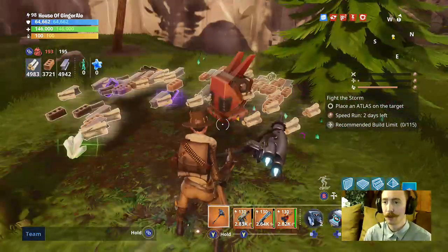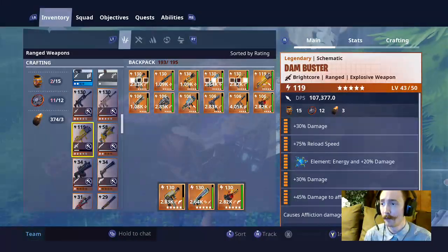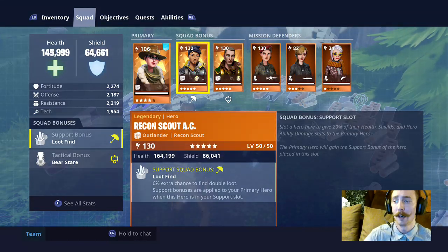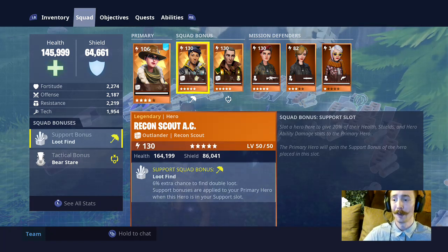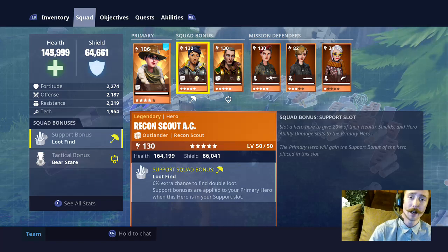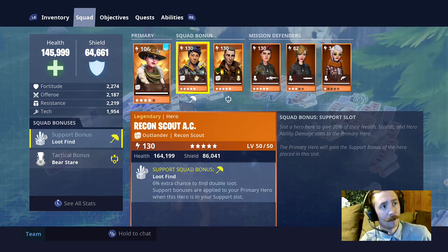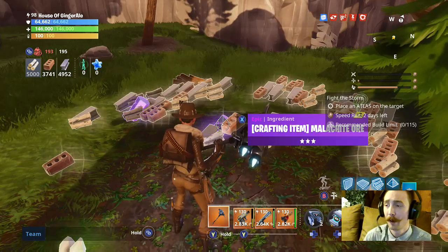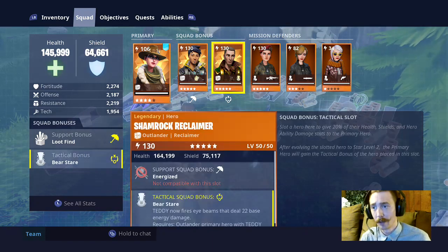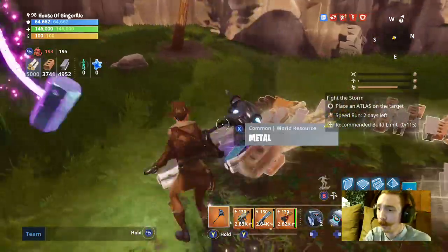She can definitely break a llama quicker than any other outlander, so you definitely want to grab her. In my hero squad I also have an outlander like Recon Scout AC — any of the recons — for the loot find: six percent extra chance to find double loot. So as you're breaking llamas and farming ore, you have a six percent chance at double ore, mechanical parts, quartz crystal, or material. I also have Shamrock Reclaimer in my tactical slot for his teddies — they do I-beam damage, it's a really good tactical.